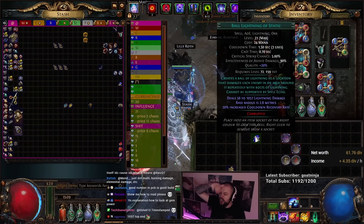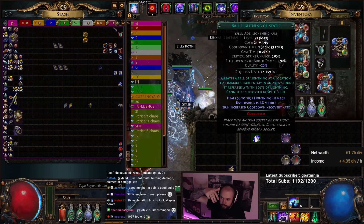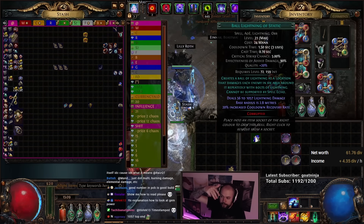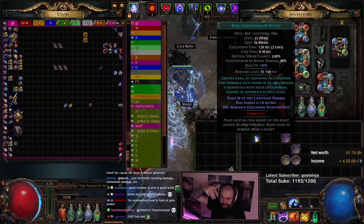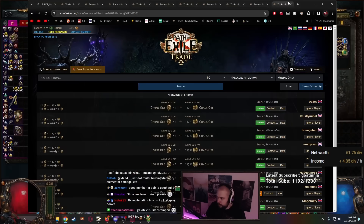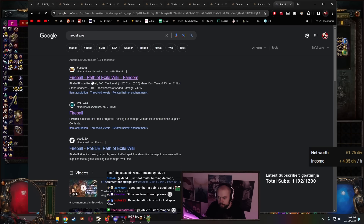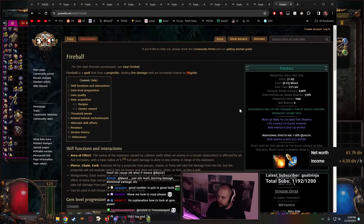I'm going to be looking at the base damage. Is this high enough base damage? Does it have enough crit? Depending on the sort of build that you're going to be playing, is the cooldown a large enough downside? And is the cast time going to be an issue on a totem or on a self-cast build? So these things all work together. First of all, I would start with the damage. I look at the base damage and I look at the damage effectiveness. The base damage is incredible because you have to understand that Ball Lightning hits every 150 milliseconds. I like to use Fireball as an example because it's incredibly straightforward.